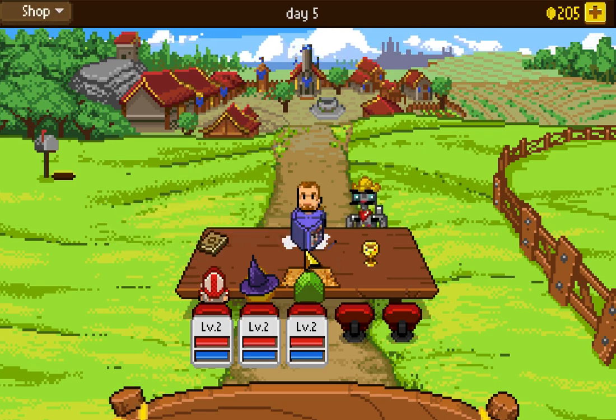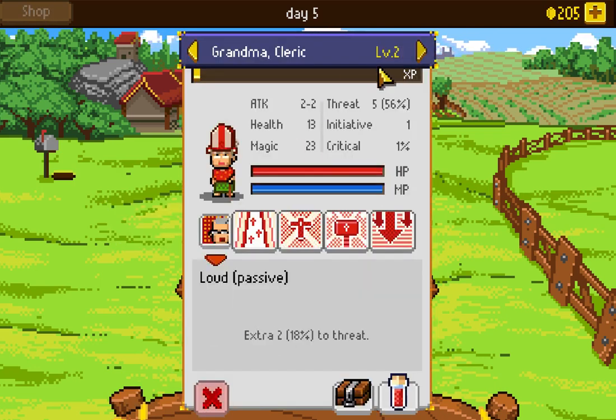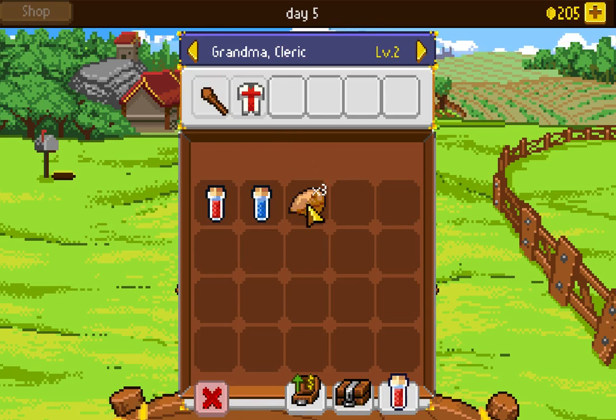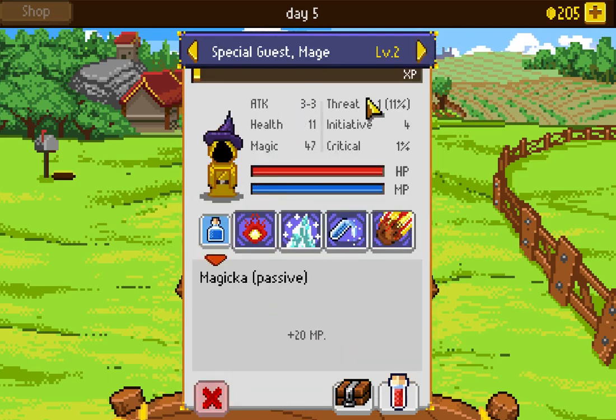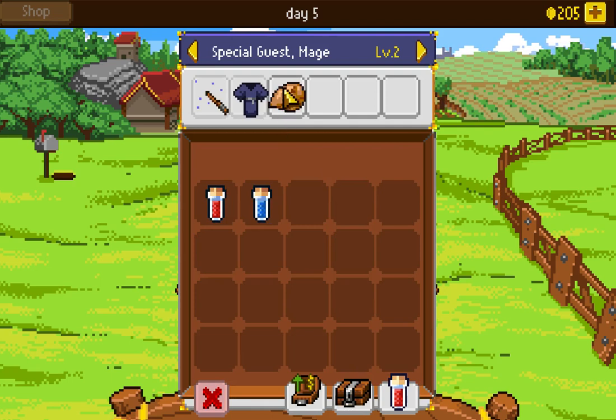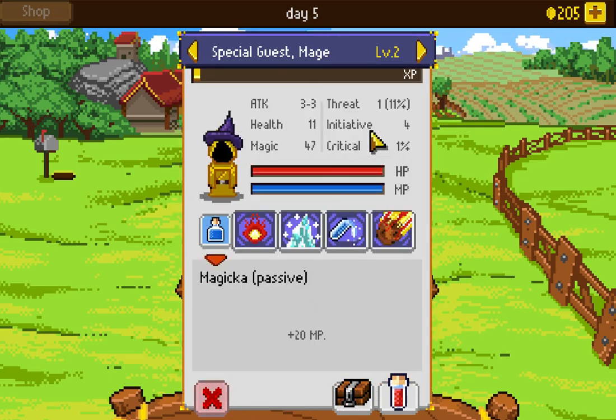I'm going to grab three beaks and give each of my characters the plus one to attack rating. I'm also inclined to get the weak emerald, but it's level three so I can't use it right now. We have coupons for next purchases. I'll grab a beak for each person. Now with the beak the mage goes from 2-2 to 3-3 attack, which is a pretty decent addition to combat.